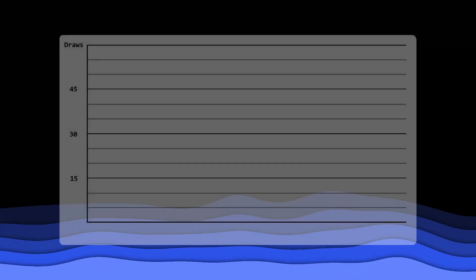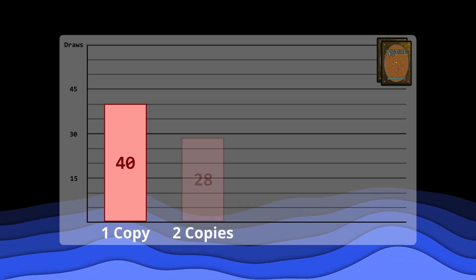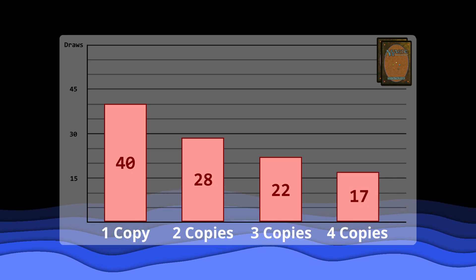Moving on to the meat and potatoes. A single card isn't much of a combo, so let's get to the numbers on some real combos. For a two-card combo, if you're running one-offs, it will take 40 draws. For two copies, it will take 28 draws. For three copies, it will take 22 draws. And for four copies, it will take 17 draws on average.